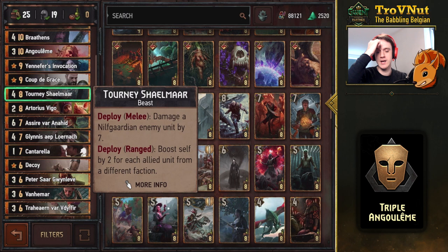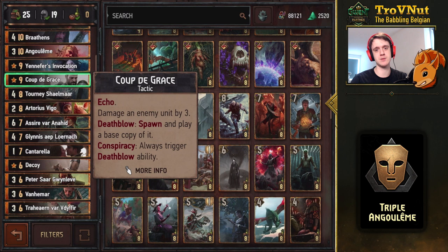You can easily get Tony Shilmar above 20 if you want to. Then Coup de Grace — damage an enemy unit by three, and if you kill it, copy the card and play it on your side. If you do that on a spying unit, you trigger that ability anyway. Very powerful with a bit of removal — you can get some really powerful cards on your side, or just replay Cantarella or the Duchess Informant.